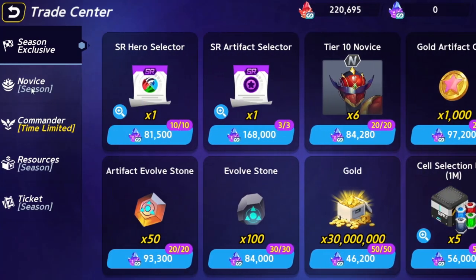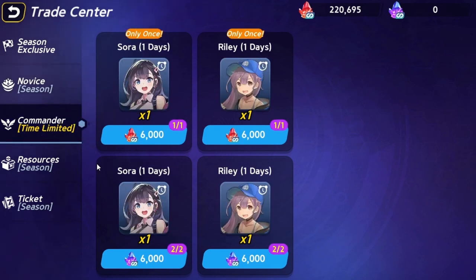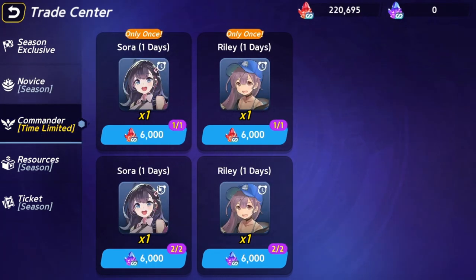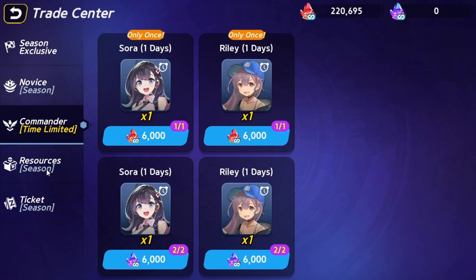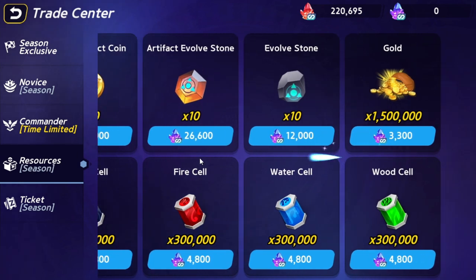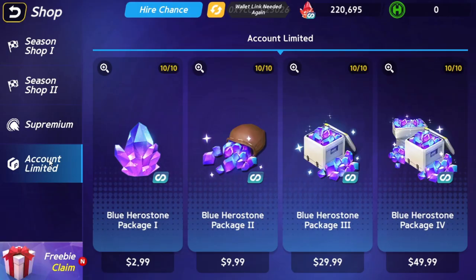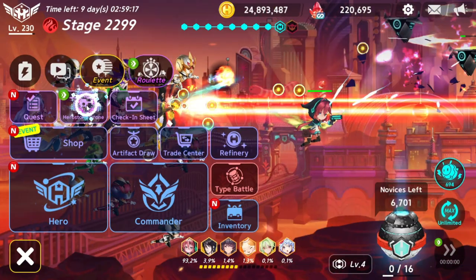HERCO can be broken down into hero stones for use in the game, and hero stones can be refined back into HERCO. There are two types of hero stones: blue hero stones are purchased with cash from the cash shop and cannot be used to refine HERCO. Red hero stones can be used in place of blue hero stones in the shop or refined into HERCO, and are the hero stones earned from playing the game. Blue hero stones let players enjoy the cash shop without cryptocurrency, but it is almost always advantageous to use HERCO instead.